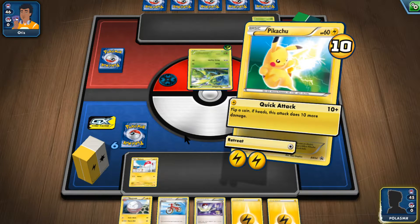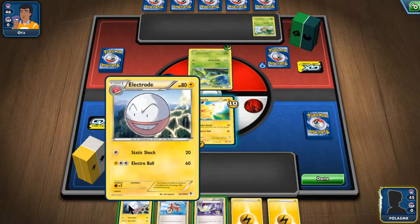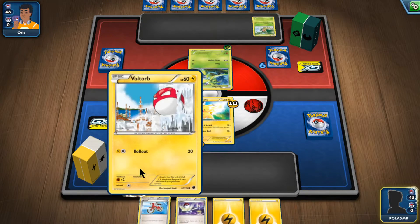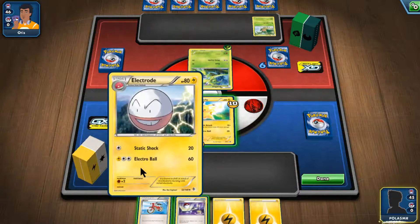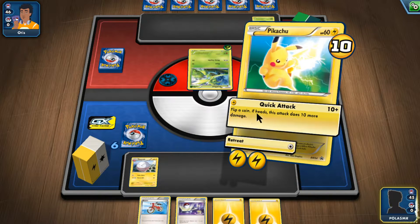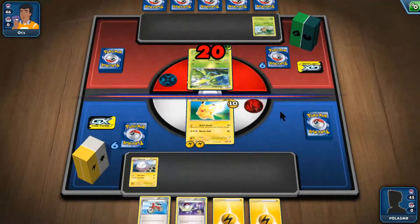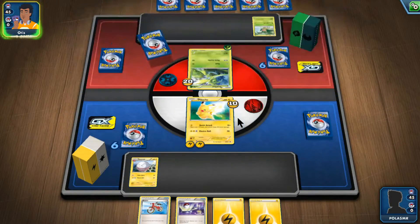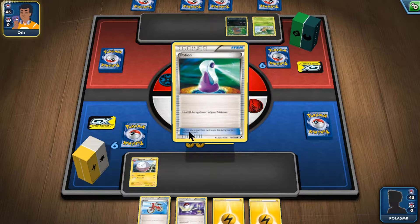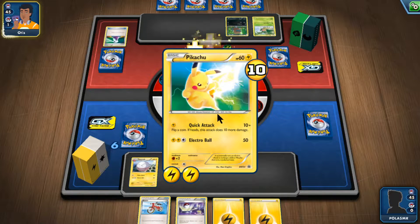It deals that plus 10 damage. So we now have Electrode — a much more powerful Pokemon. Quick attack here with Pikachu. With 3 energy cards, you get the Electro Ball for Pikachu.